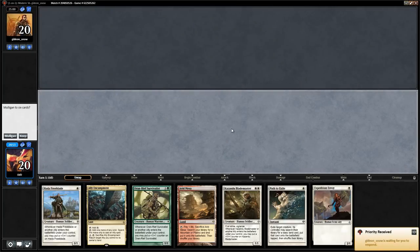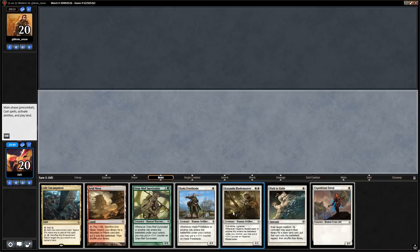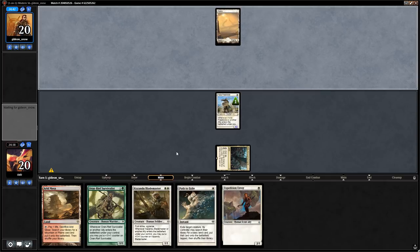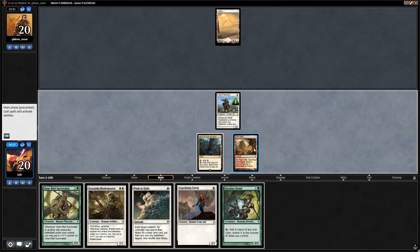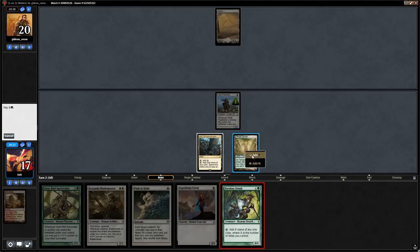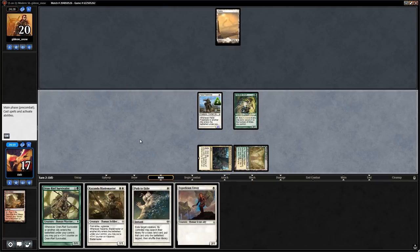Game three — on the play with a fine hand. Turn one Freeblade, turn two Survivalist or Blademaster. Harabaz Druid is tempting with only two lands to ramp quickly. We fetch Temple Garden and play Harabaz Druid, triggering Freeblade and attacking for two.